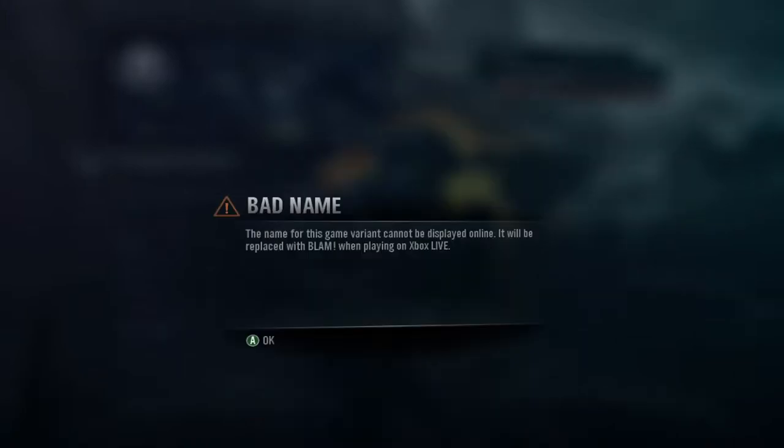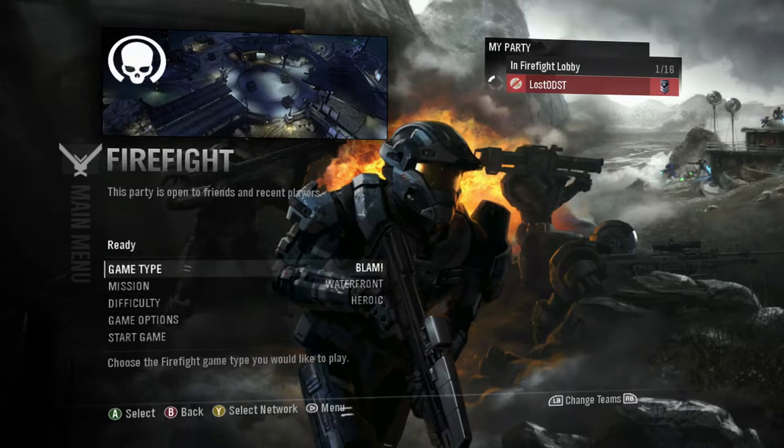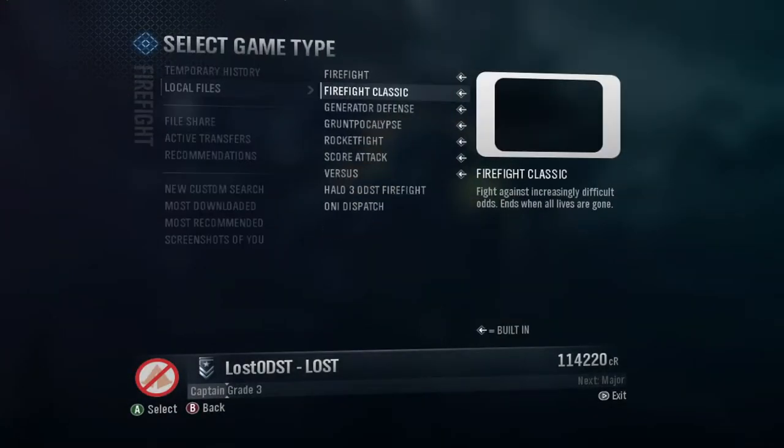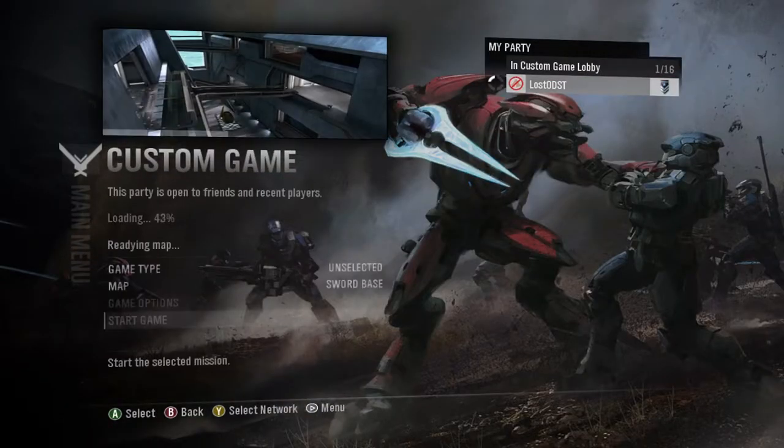Let's check out firefight - they seem to have this verifying kind of stuff, it's weird. I got the same message: 'bad name - the name for this game variant cannot be displayed online, it will be replaced with Blam when playing on Xbox Live.' I don't know what's so bad. I keep getting this weird bad name message - I don't know, maybe it's a glitch, I have no idea.